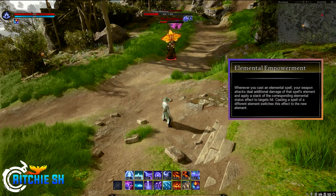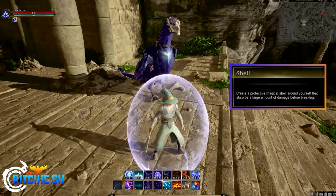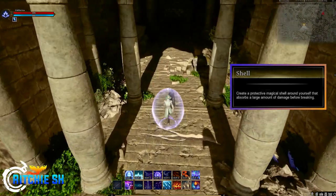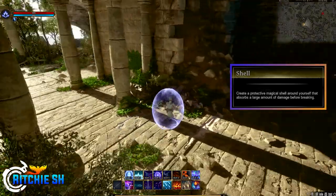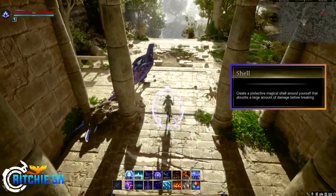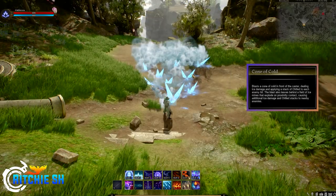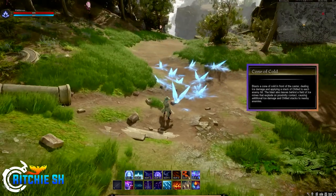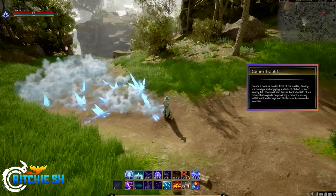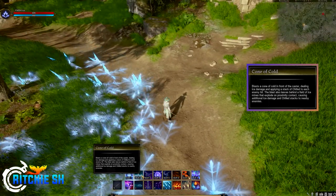Moving on to the secondary action bar: Shift 1 is Shell, which creates a protective magical shell around yourself that absorbs a large amount of damage before breaking, though it is very short-lasting. Steven talked about how augments will affect spell durations, so a mage-tank mix might cause this ability to last longer and absorb additional damage. Shift 2 is Cone of Cold, which blasts a cone in front of the caster dealing ice damage and applying a stack of chilled to enemies hit. The blast also leaves behind a field of ice mines that explode on proximity contact, causing additional damage and applying the chilled debuff to nearby enemies.